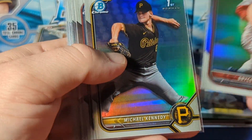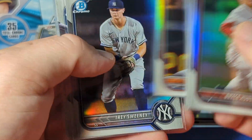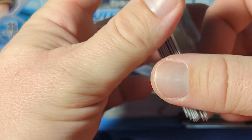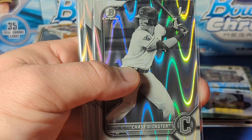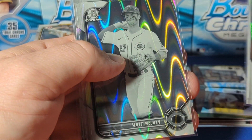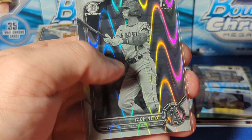So we've got a good bit of refractors, especially firsts. And then the draw out of the boxes which are the ray waves - we've got this Chase DeLauder, it's really good; Roger Arias; Matt McClain; Harrington; and Zack Neto. So that's going to do it.